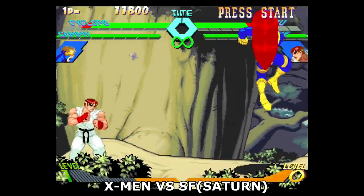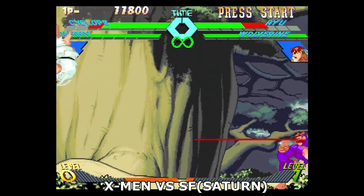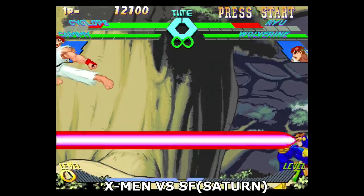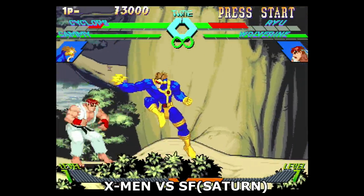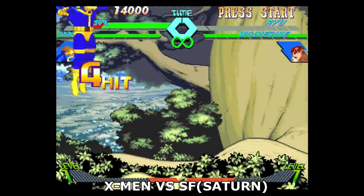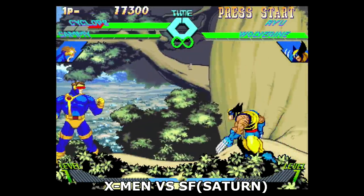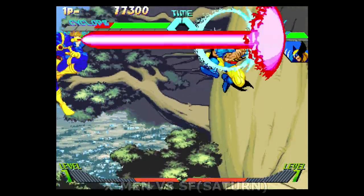Sega recognized it needed more, so they created the 4MB extended RAM cartridge, inviting ports from the latest and greatest 2D fighters. Right away things kicked off with a blast thanks to X-Men vs. Street Fighter, Capcom's tag team fighter that would have been impossible without the cartridge. It had 4 individual fighters that could be changed at will, anytime you wanted. The arcade had been a beauty and released only a year prior. Having this on Saturn at this level was nothing short of spectacular — it easily put the awful PlayStation release to shame.